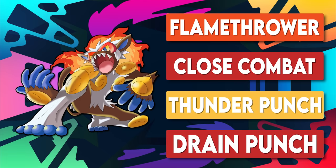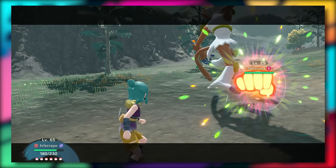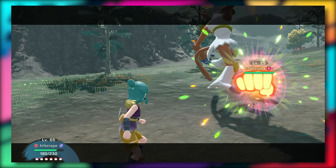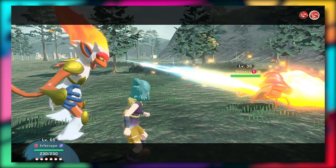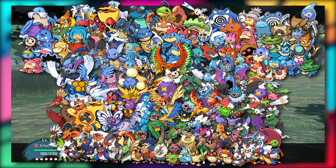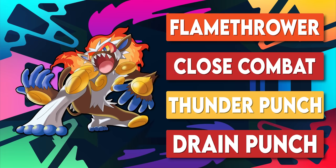Infernape's moves are Flamethrower, Close Combat, Thunder Punch, and Drain Punch. I went with two fighting type moves because Close Combat is a big nuclear bomb move that lowers defenses, while Drain Punch can be used more often in a longer battle. I've waited a long time to see Infernape get Drain Punch. Flamethrower is a superb fire type move, and Thunder Punch provides water and flying coverage. Other options include Shadow Claw for psychic types and Stone Edge for flying types.